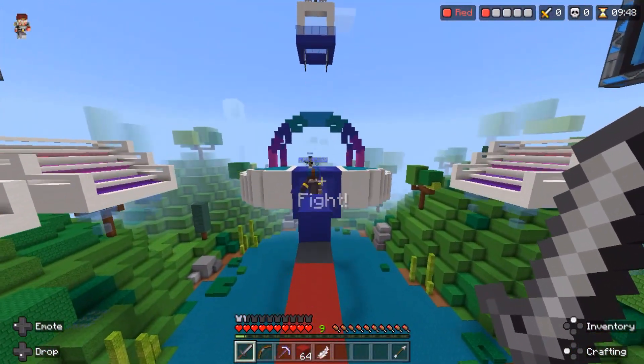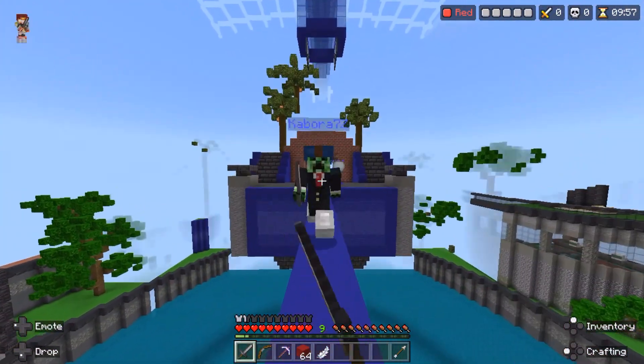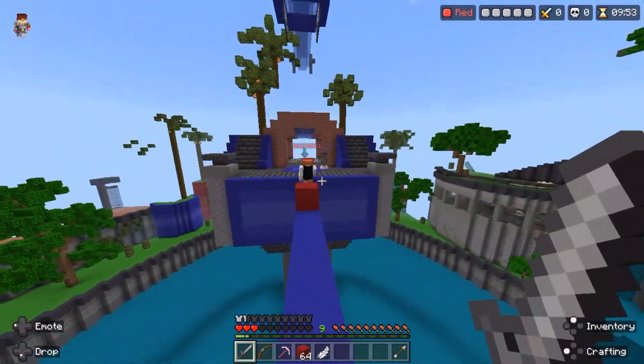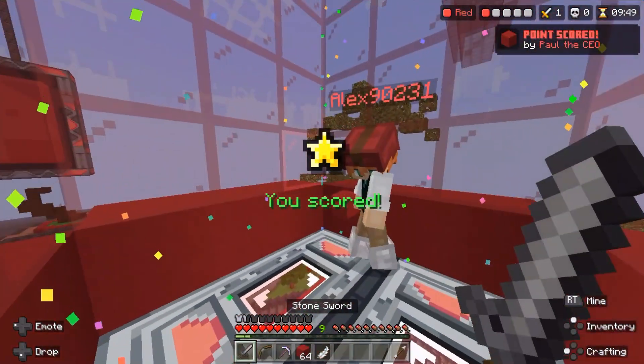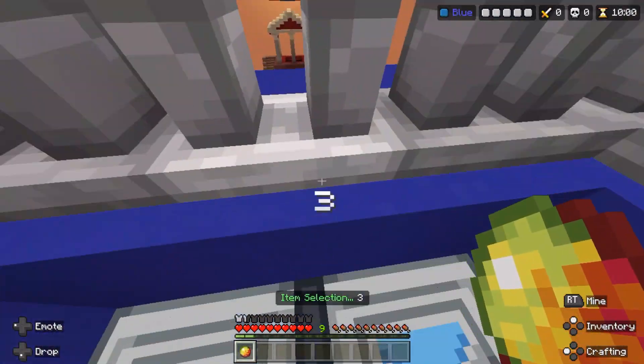Try testing every map and see which item is best for each one. Another good tip is to try plugging up your goal. This is a great advantage, especially on City Overhead, because that map has two ways to get to the goal — you can go through the top or straight to it. You can pretty much block off the entrance. If you're playing with a friend, definitely communicate with them and tell them to block it off quickly.